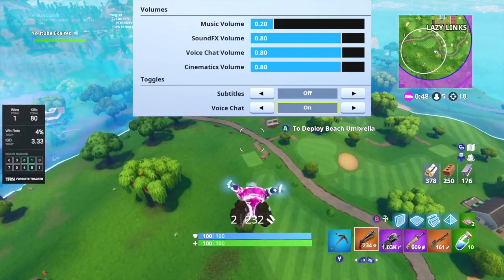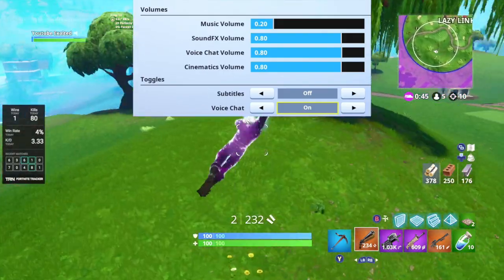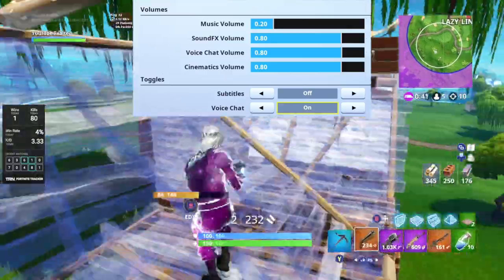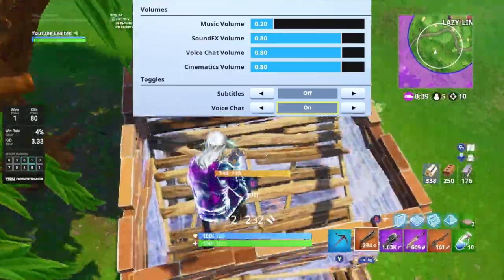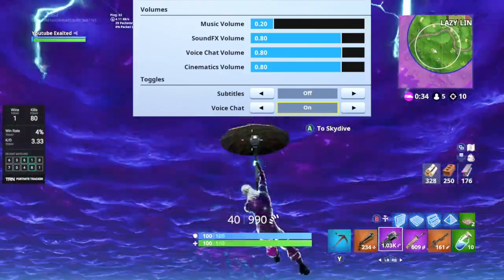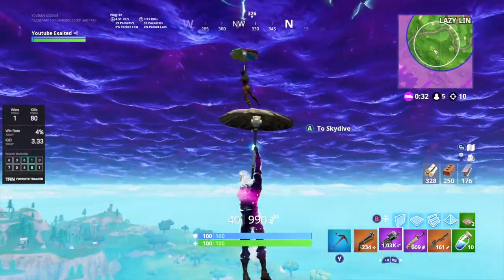Subtitles — if you have trouble hearing and need to read what everything says, turn that on. Voice chat — I have that on because I can't use Xbox parties, so I use the standard basic in-game chat.